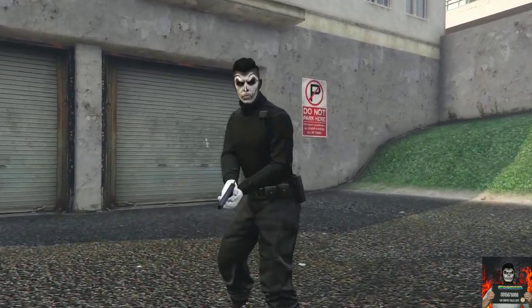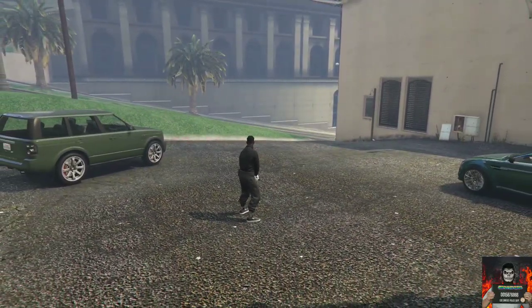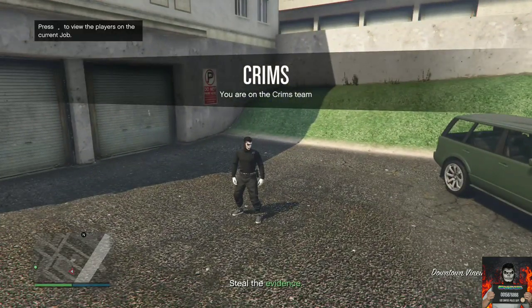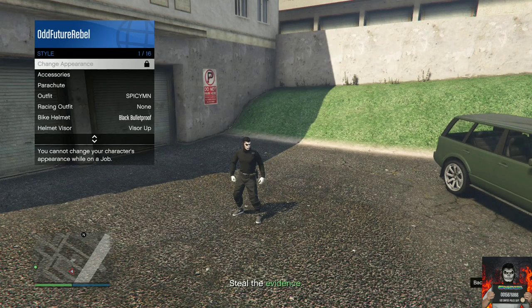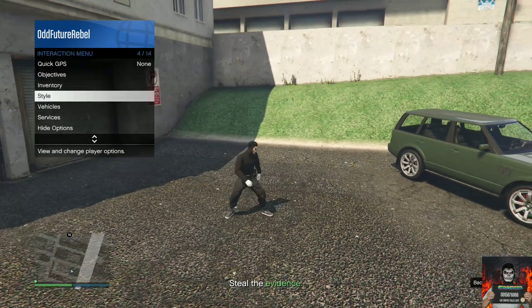Now open up the interaction menu, go over to Style, then go over to Accessories, then go over to Gear, and equip an earpiece — it doesn't matter which earpiece it is.